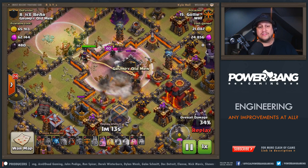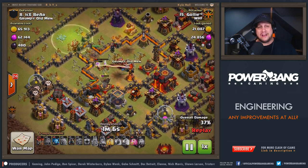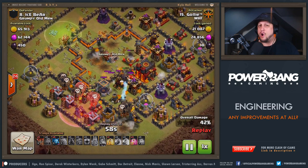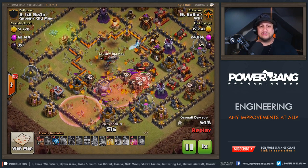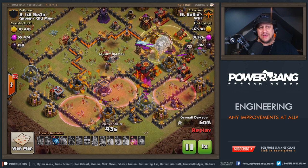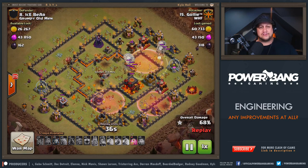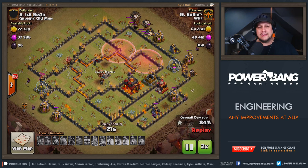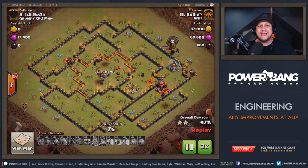He uses the King's ability and gets the Queen taken out. The core is getting slaughtered, and the Queen trailing everything still has her ability — she locks on to the Inferno Tower and gets an X-Bow. Then it's a traditional Lalo going around the nicely carved outer flank. The core is gone. She gets another X-Bow, but the Tesla locks onto her before it reaches the air troop, so she does end up dying. A Heal Spell goes down on the very last part of this base and it's curtains. Really nice job from Gawley against Ice Bear from Grumpy Old Men, taking advantage of the Inferno Towers being right next to each other in that centralized compartment.